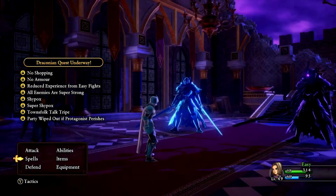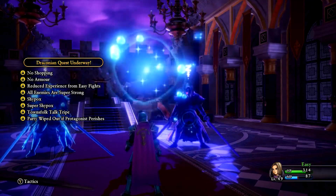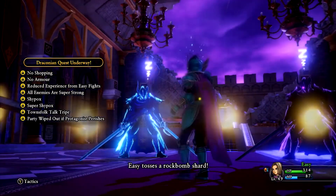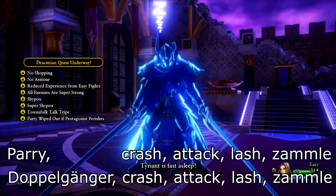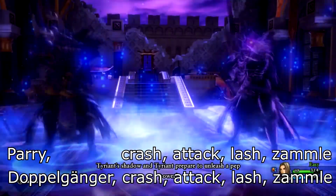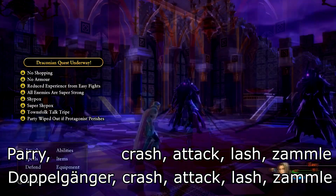As you might know, less important bosses often have set patterns. This guy was the reason I found out about it in the first place because it is so unbelievably simple. He alternates between taking 2 and 1 action per turn, starting with 2, and the attacks he chooses follow a script.